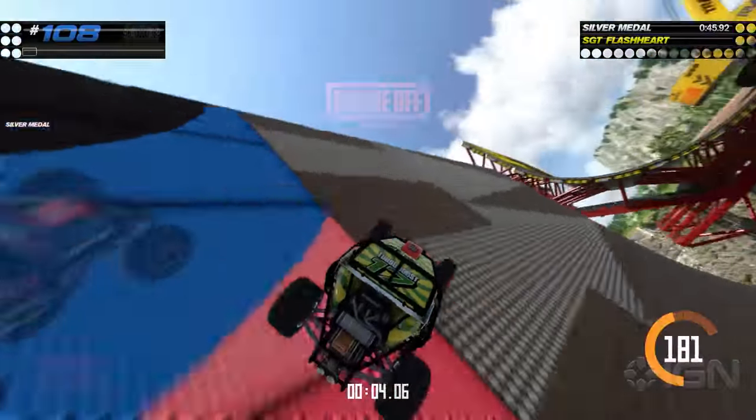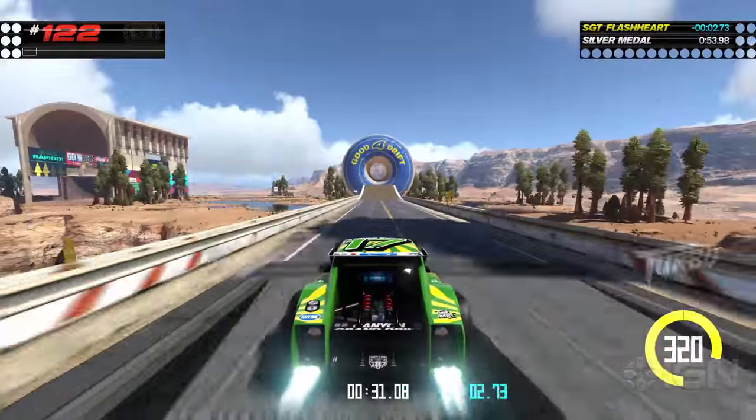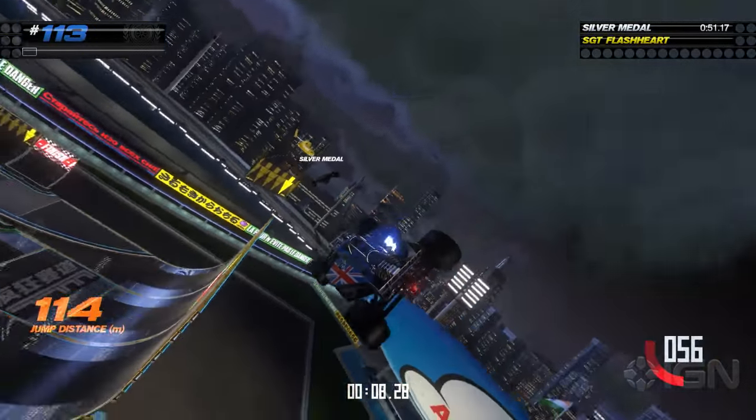You need to appreciate that once you're in the air you're completely at the mercy of your takeoff angle. Precision is paramount when you're aiming for a narrow bridge hundreds of meters away from the apex of a jump, or a colossal quarter pipe across a yawning gap.